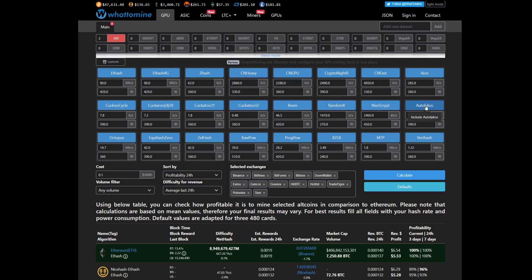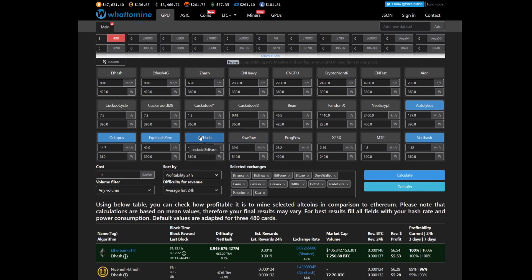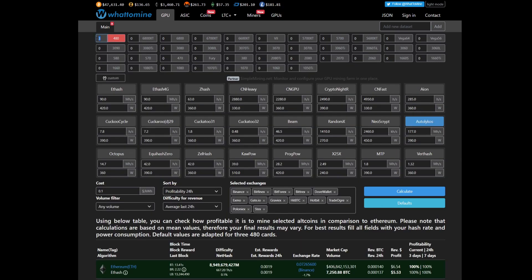I think Ergo uses Autolykos — big up to all the Greeks out there. Let's crack these off and filter down. We don't want these other cards; I'm going to pull those off. We're wanting one normal 3070.